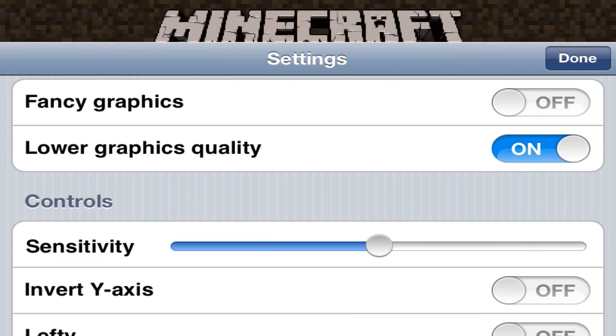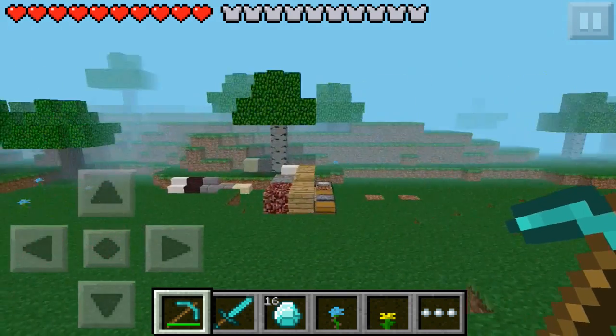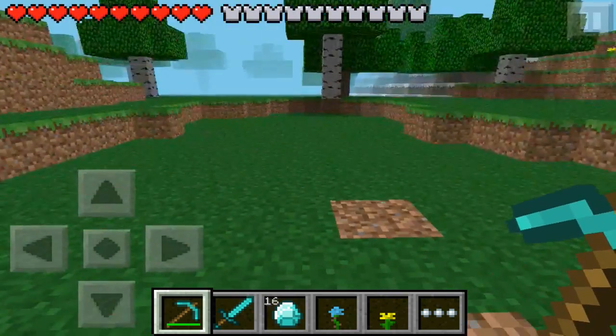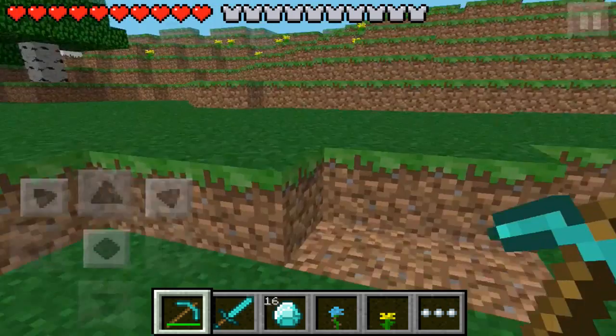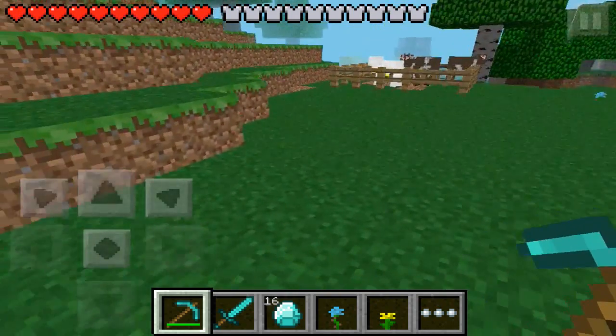Now the next thing on my list is the improved D-pad. When Johan Bernardson announced this on his Twitter page I was like, okay I don't know how it's going to be improved. But you can tell — these little directions going diagonal.